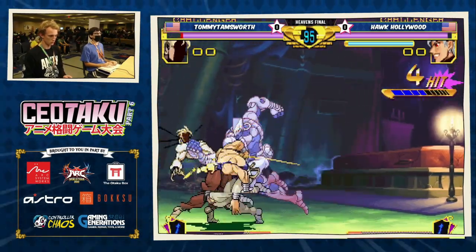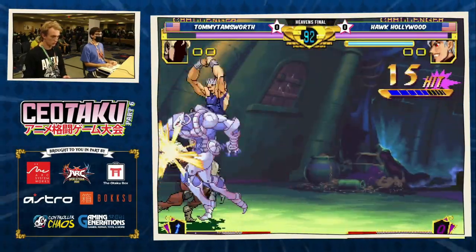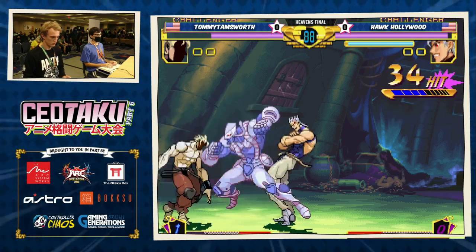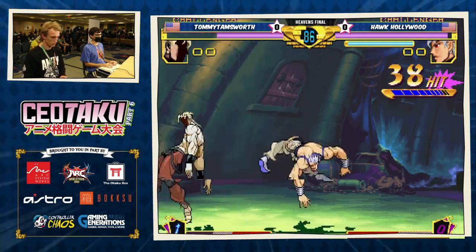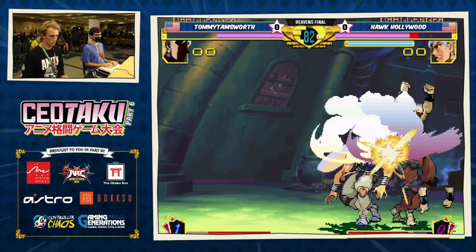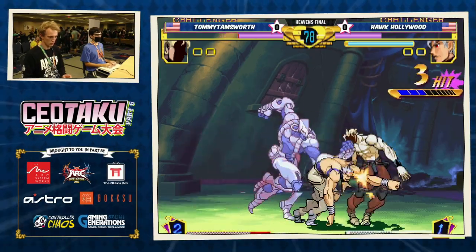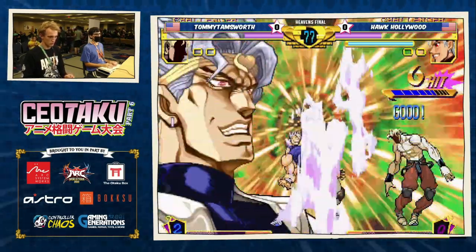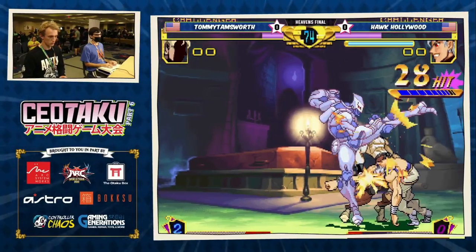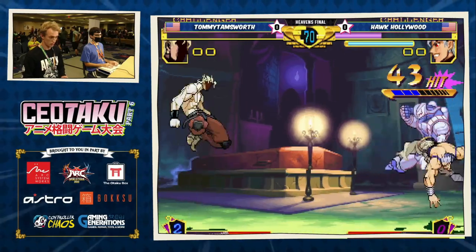Nice, just a half circle. So what it is, they both have an equal set of normals, except D.O. just out-damages Shadow D.O. greatly. And then D.O. also has a second set — Hawk is just going off with this thing — D.O. just has a second set of normals as well.